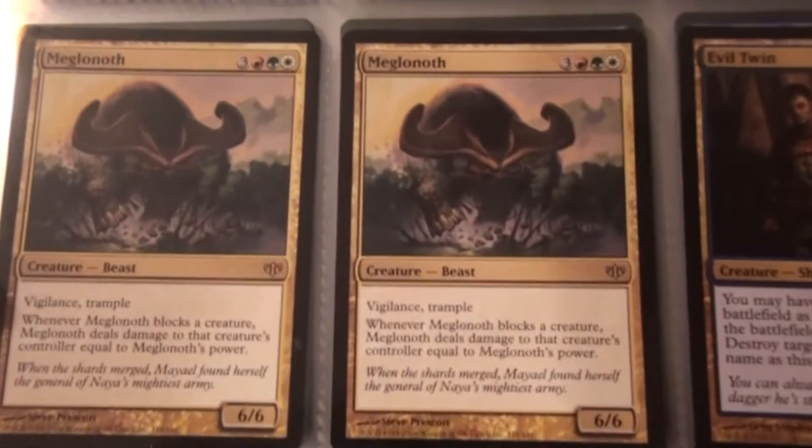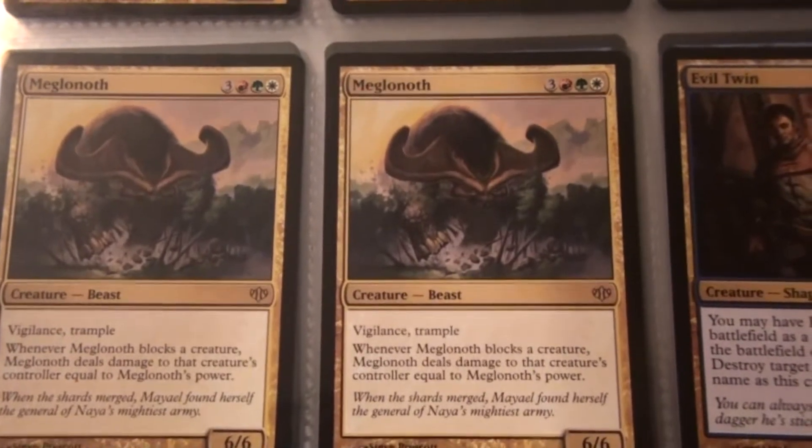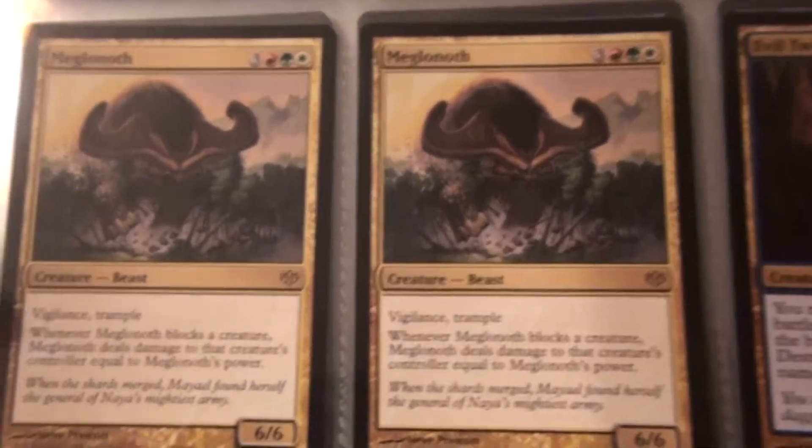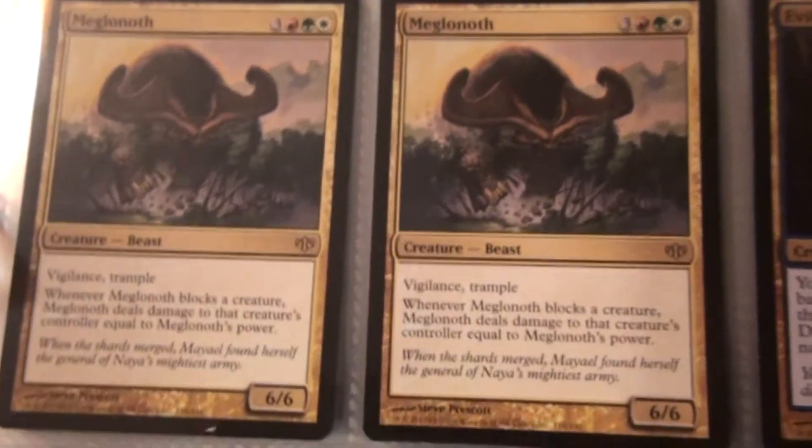A playset of Evil Twin — so I got four of those — and three Malignus. I just got that the other day; I thought it was kind of a cool little card, and I thought about making a red-white-green deck, so we'll see. Here's the blue.